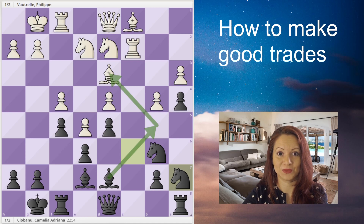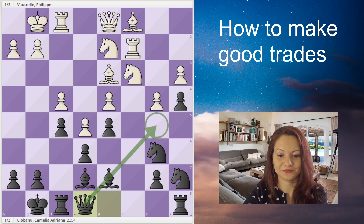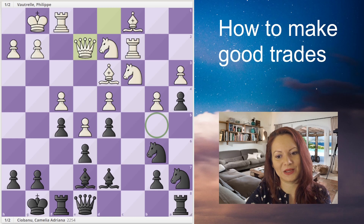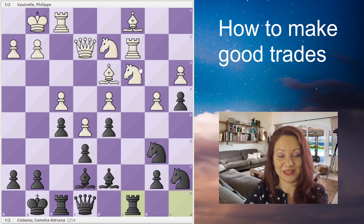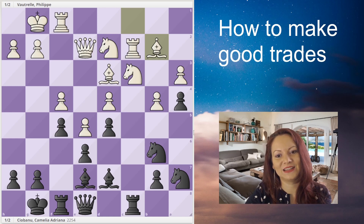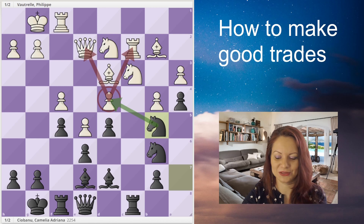Now I bring my knight to a7 because I want to bring the bishop to b5 and trade it for white's good bishop. He plays knight to c3 to take control of b5, not allowing my bishop to go there. So I have to bring my queen to give a third control over b5 so I can bring my bishop in there. But he brings his queen to e2 as well — so both of us are controlling that square three times. I bring the rook to c8 to pin the knight on c3, then bishop to b2, and finally it is possible to bring the knight to b5, attacking the weak pawn on d4.